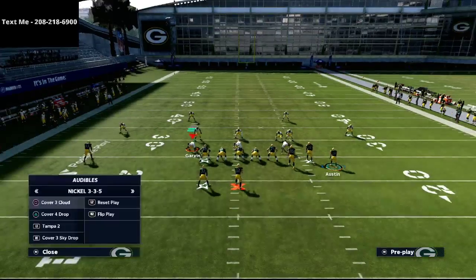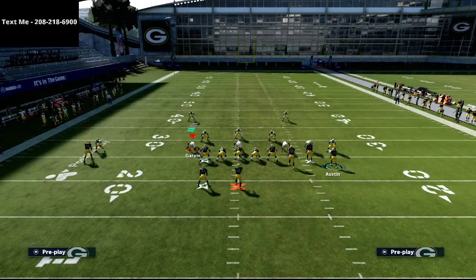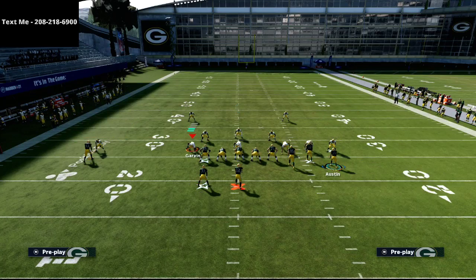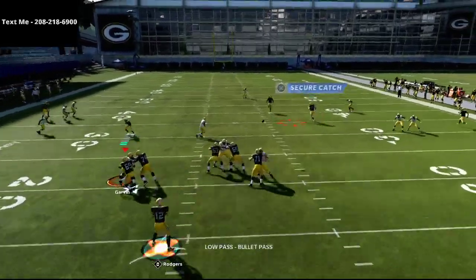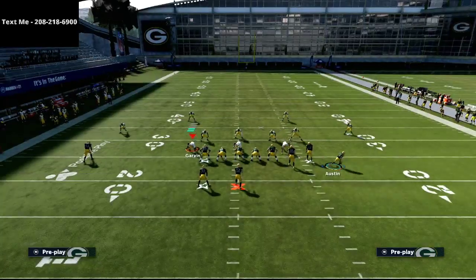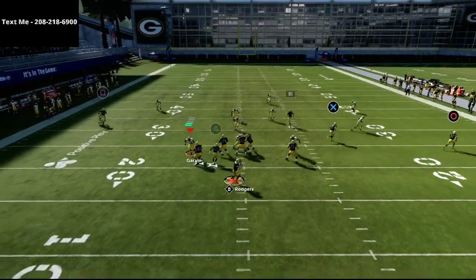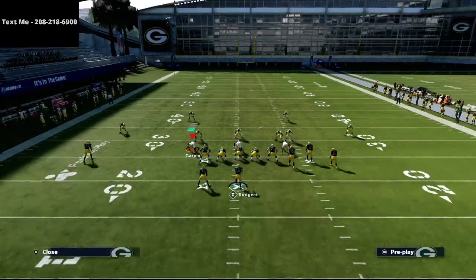Against Cover 3 mabel with a hard flat and curl flat, you can streak the R1 receiver up the seam and leave the tight end on his wheel route. That wheel route is wide open for a low ball catch. It's a relatively easy route to user, though, which is why I don't normally do it — but it's an option. All these reads are built out of this one play that many people underestimate against zone coverage.